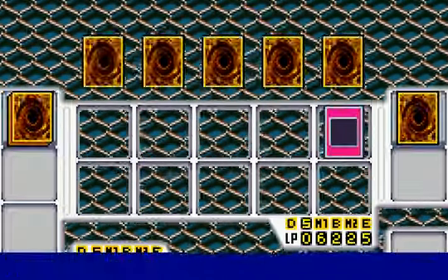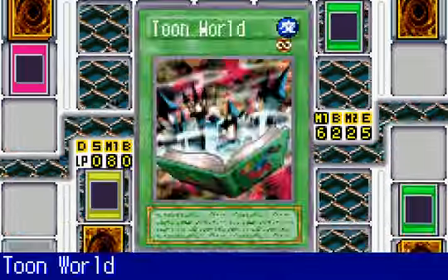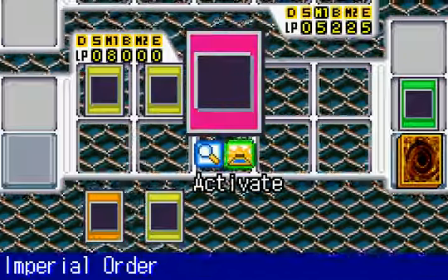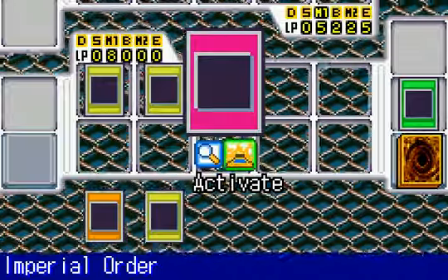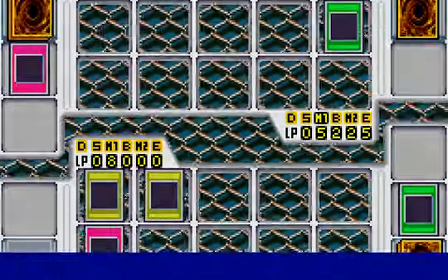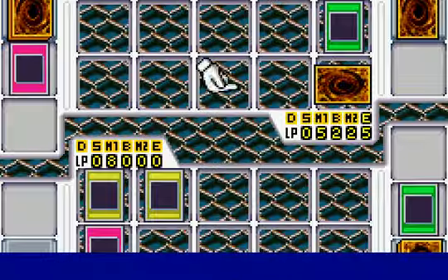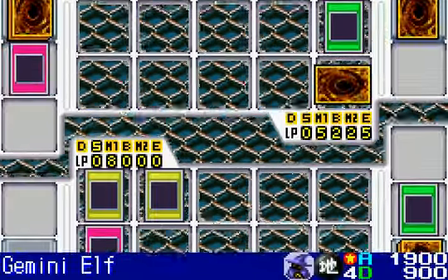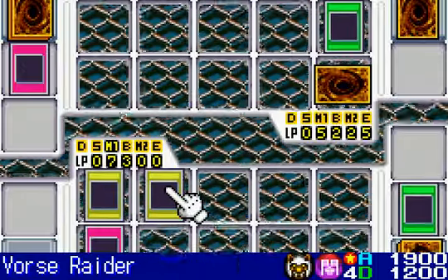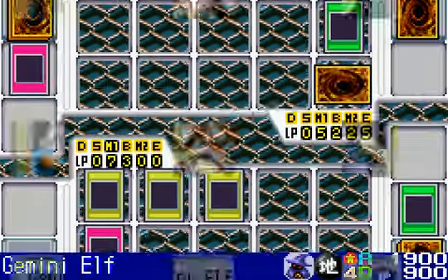Are you willing to pay the 2,000 life points, Pegasus? He's not. So he still managed to weaken my monsters. Toon World — I'm not letting you have a chance with that, because those Toon Monsters can be lethal. Do I want to play it right away? Yeah, I think I should. That should keep him from bringing Toon Monsters. Now would be a good time to bring in Summon Skull. I'll pay it. The attack points are back to normal — good, I thought it'd be permanent. Thank God it isn't. So maybe I don't need Summon Skull after all.